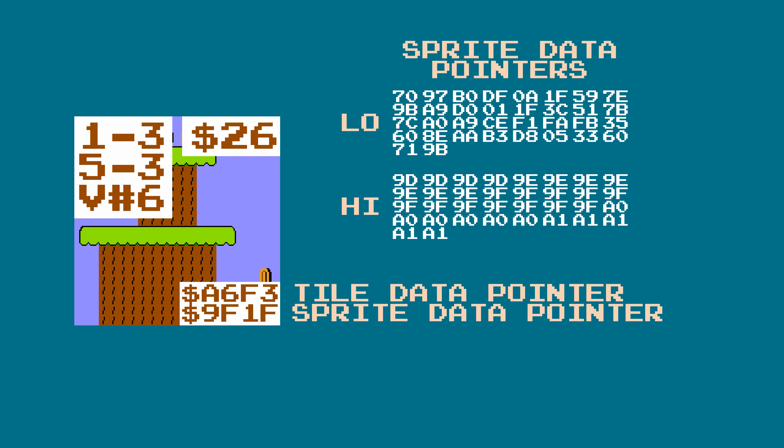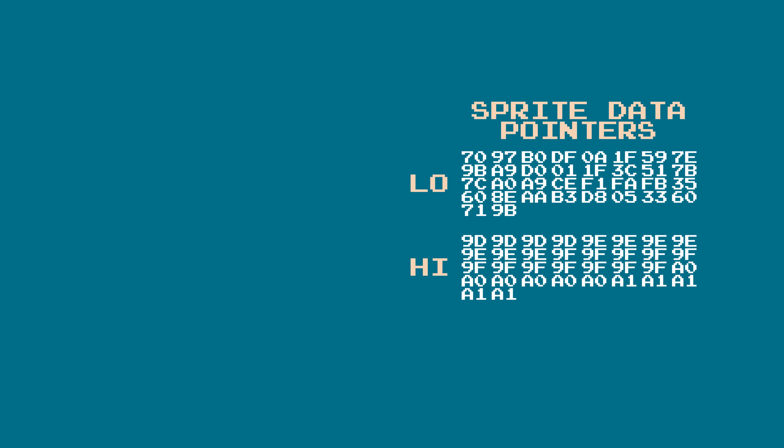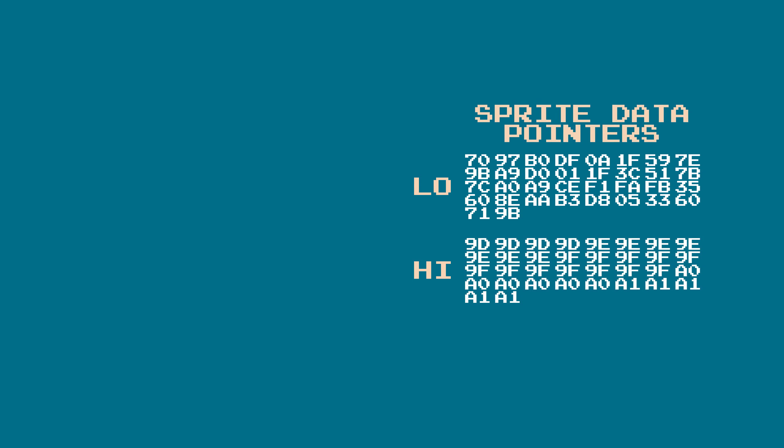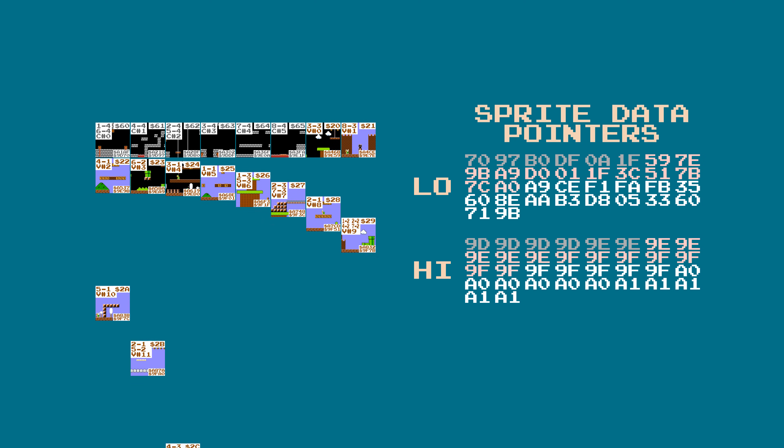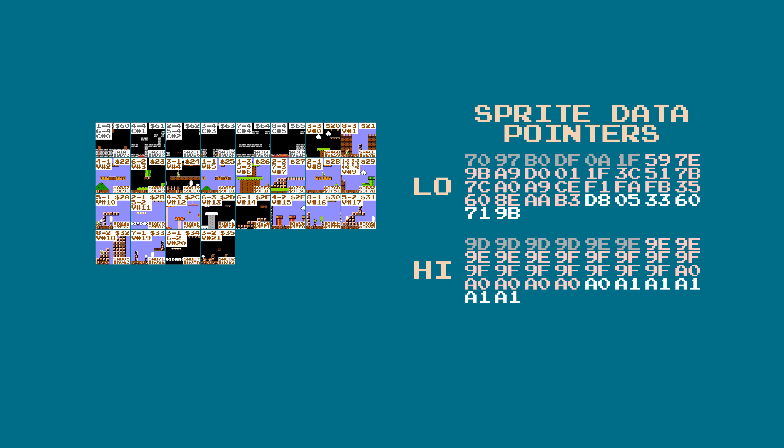This way, if you want the 13th pointer in the list, you take the 13th byte in each list and concatenate them together to get a 16-bit pointer. In the table of IDs we made, there are gaps in between the different types of levels. However, the pointers to the level data are stored in one contiguous chunk. For the sprite data, all of the castle levels come first with indices 0 through 5, then overworld levels 6 through 27, then underground levels 28 through 30, and finally the water levels 31 through 33.